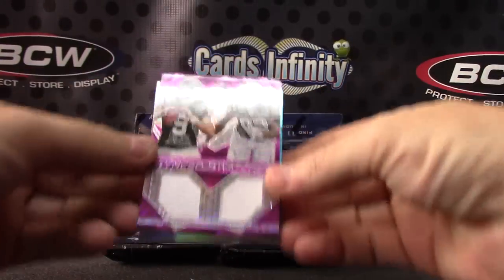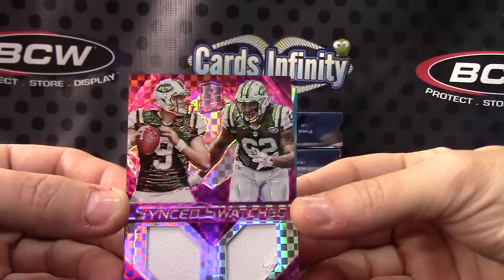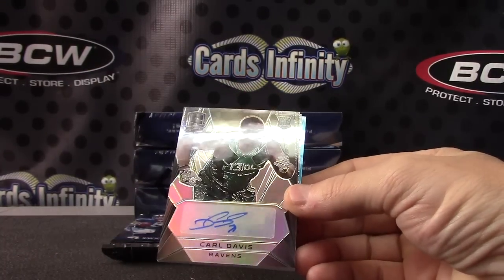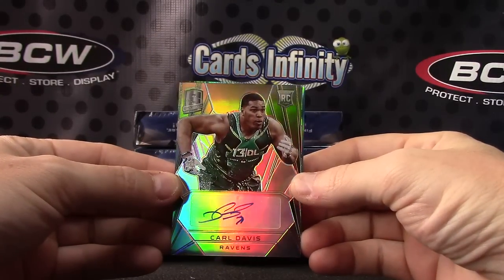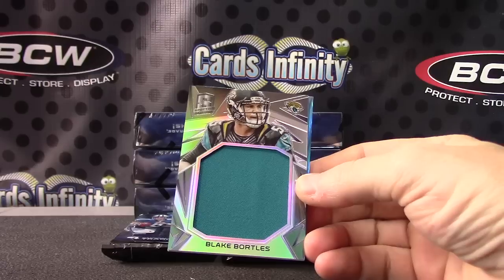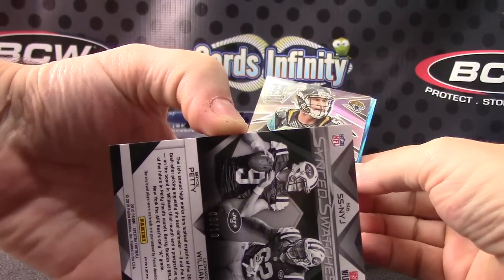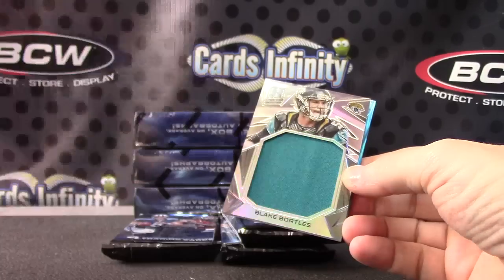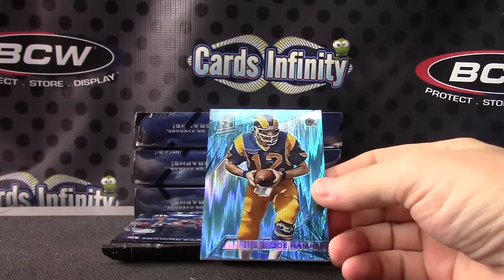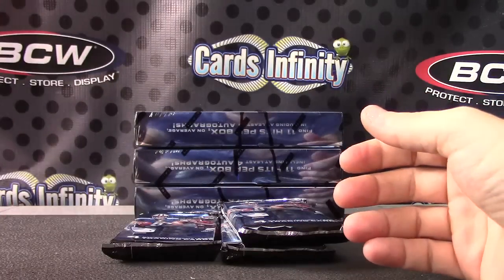Starting off with the East. We have Bryce Petty and Leonard Williams dual patch — the pink variety, AFC East. Carl Davis, AFC North — rookie autograph, numbered to 199. Wait, that was numbered nine of ten — Bryce Petty's jersey number, if you like that sort of thing. Blake Bortles, AFC South — jumbo jersey, numbered to 199. And NFC West, Joe Namath — that one's numbered to 49.